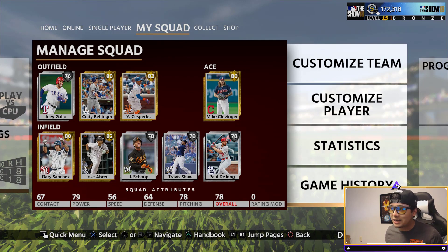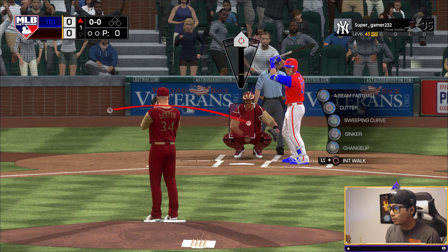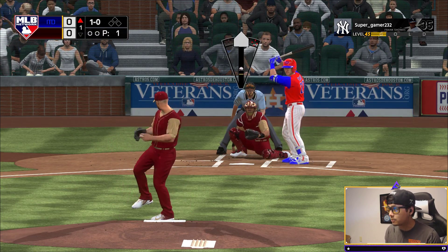The team right now is looking like this: Joey Gallo, Bellinger, Cespedes, Gary Sanchez, Jose Abreu, Jonathan Schoop, Travis Shaw, Paul DeYoung. Only one gold in our pitching, both in the bullpen and starting — Mike Clevinger. Let's go get our contestant today. It's a six-inning game. Today we've got Frederick in the dirt, SuperGamer232, part of the Discord. He's got a full diamond team with 99 Mike Trout and David Price on the mound. This is gonna be a hard game for us. If he wins, he will be entered into a chance to win MLB The Show 19. Playing teams like this with a lower team kind of helps me get better at the game too, so I appreciate you guys for doing this.